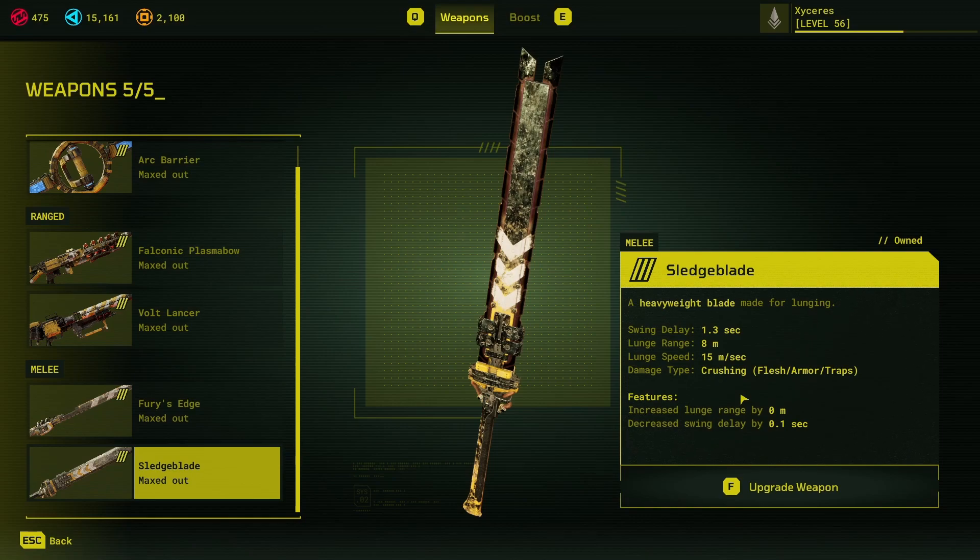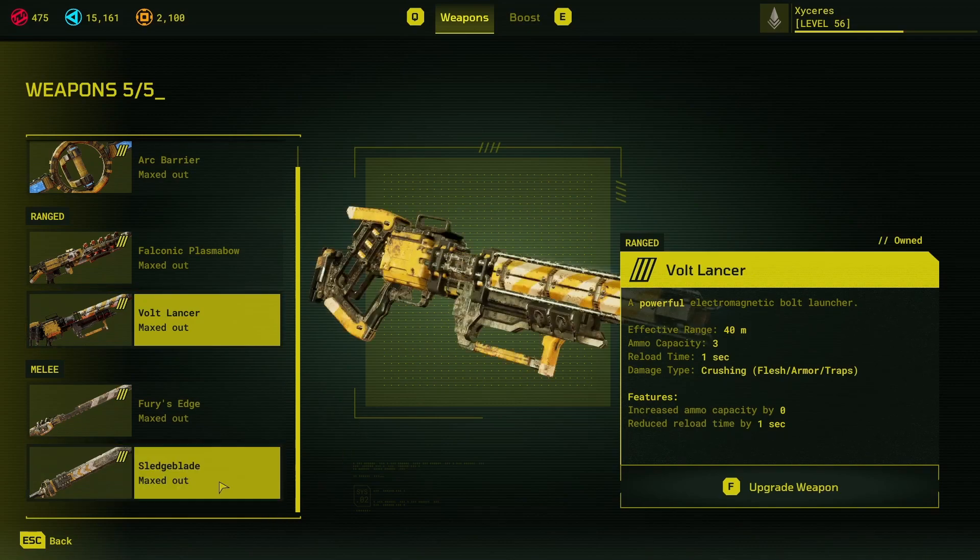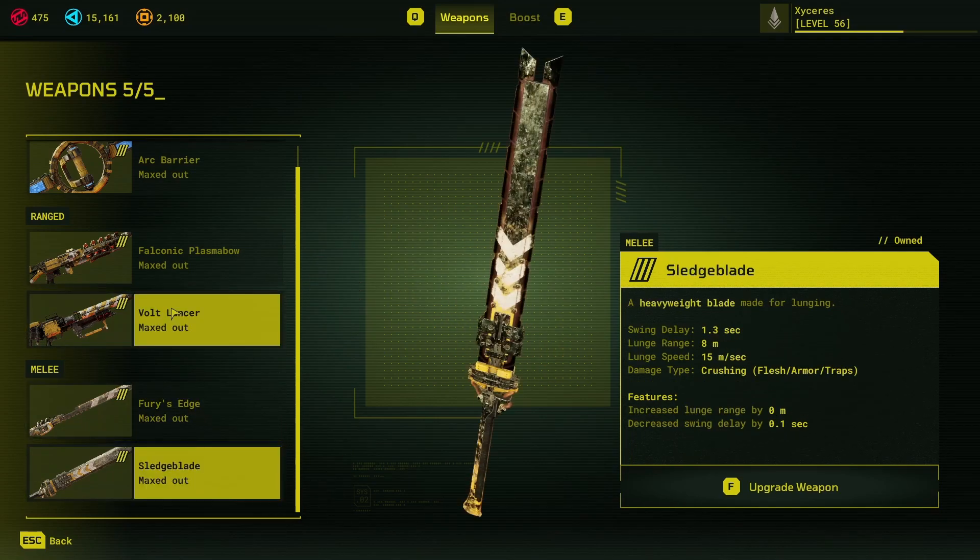Notice the Sledge Blade's swing delay: 1.3 seconds instead of 1.8 at start — it's very slow, starting at 1.4 and only reaching 1.3 at the third level. The lunge range is 8 meters, starting at 6, getting +2 at level 2 to become 8, which is 2 full squares. This thing lets you fly around the map very well — you can fly into the air using the lunge. It also does a crushing damage type, similar to the Volt Lancer, which means it can destroy anything, as opposed to all other weapons being limited to a subset of targets. I feel this is a very strong primary weapon if you can get used to it.